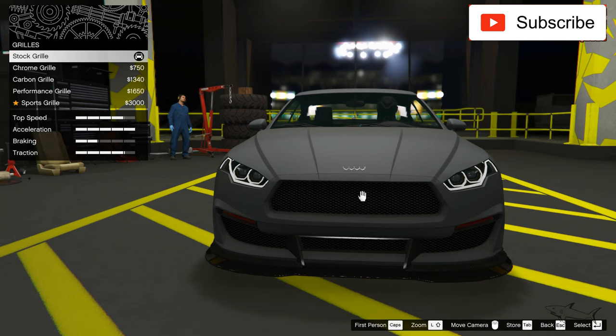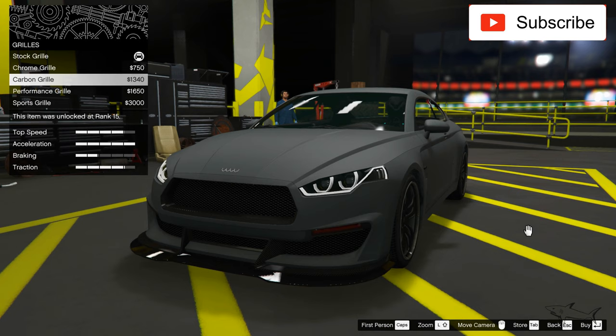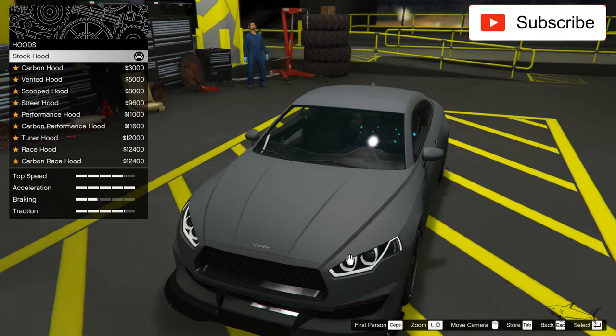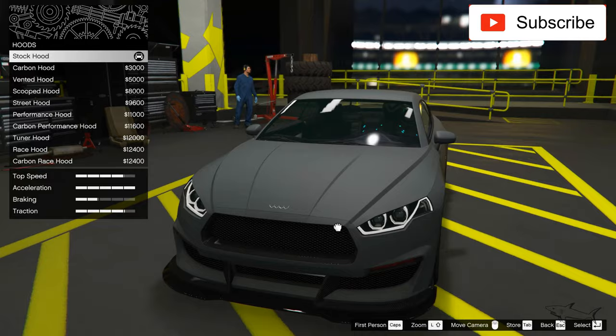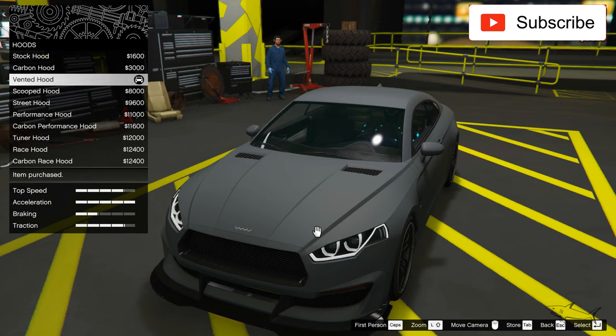This is the stock grill. I don't need that - I'll do this carbon grill, it's the cleanest one, and with some black I really like that. I had metallic black here but I can work with carbon. Now let's see some hood options. I'll take this one - it looks better.